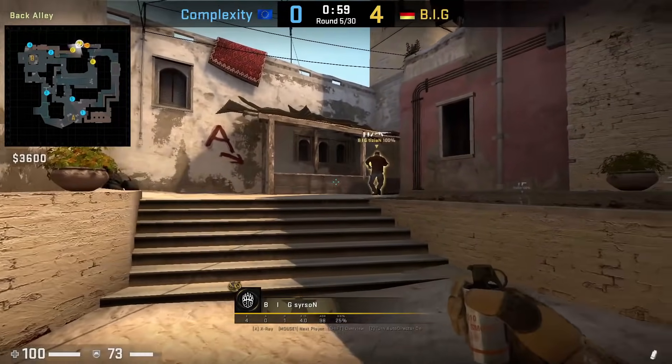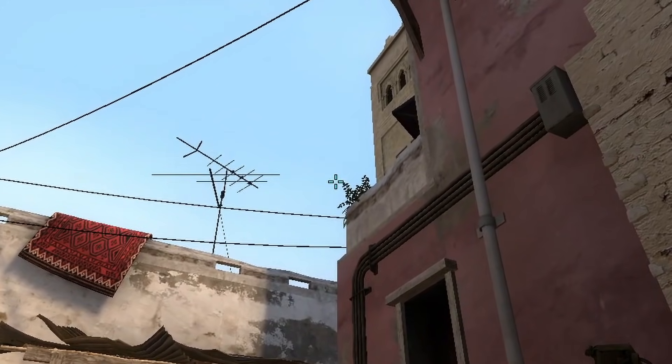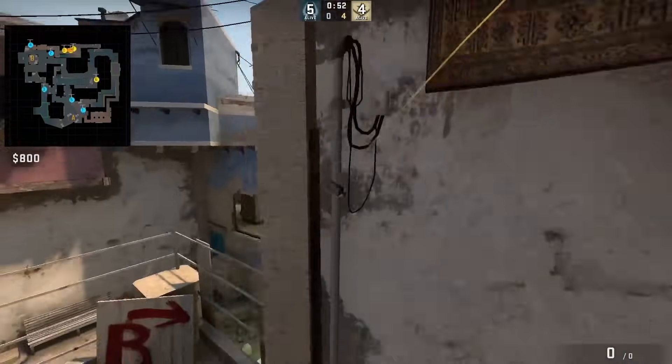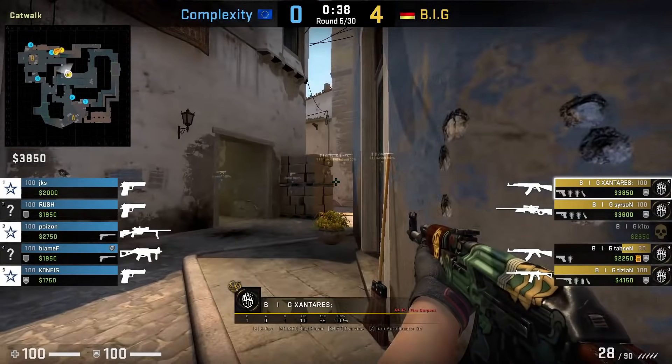Mid round, Searson is going to smoke catwalk on apartments by staying in this corner, aims to the left of the sleeve, then left click throw. The smoke blocks off connector and allows Nzara to lurk up catwalk to short, as BigClan do a 3-1 execute hit on B.